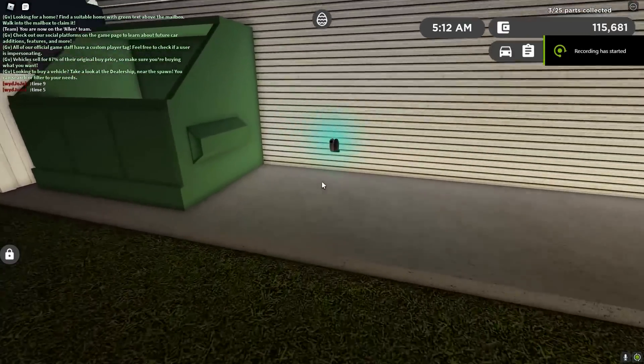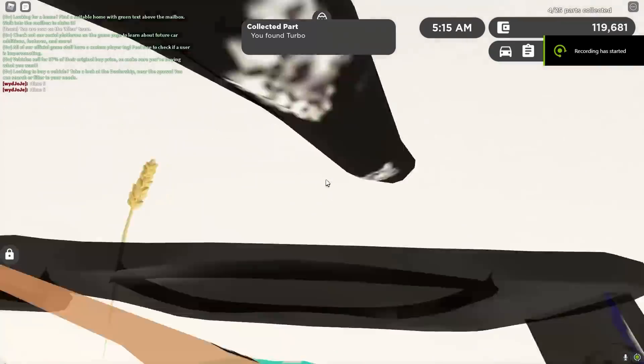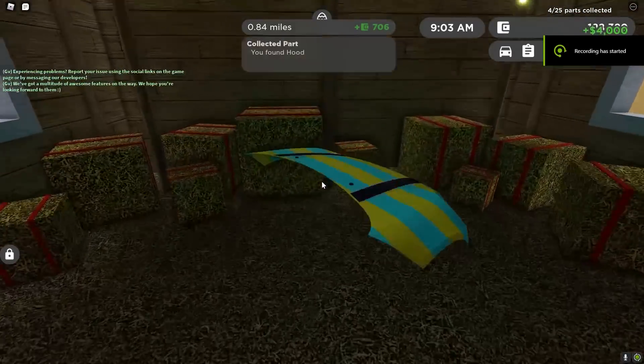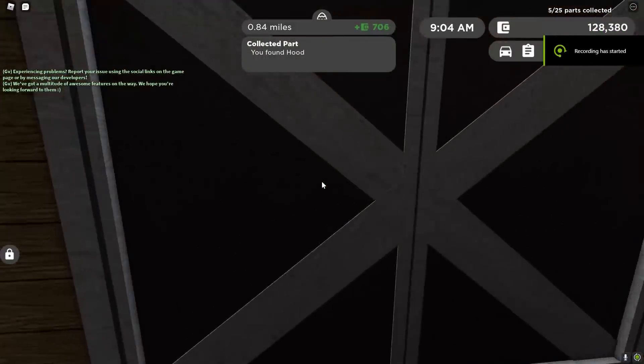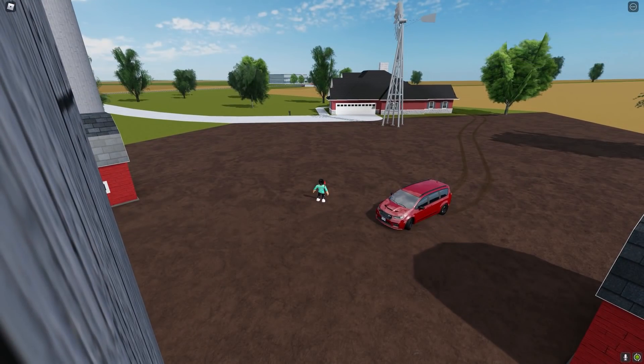We found a turbo! Nice! That is four we have found. So if we go in this barn over here, look at this — we found the hood for the car. That is good. And if you're wondering which barn this is, this is actually the barn near this house.